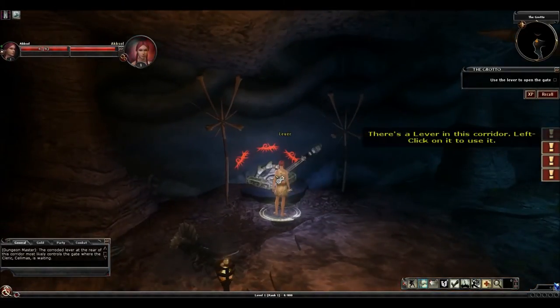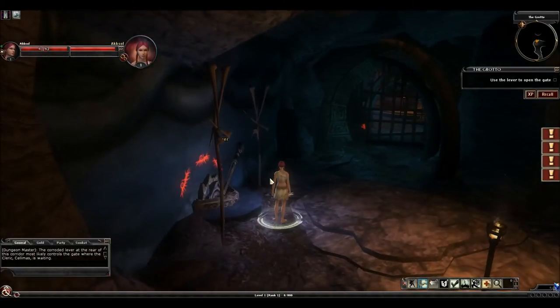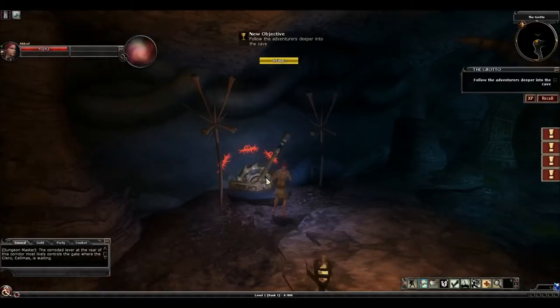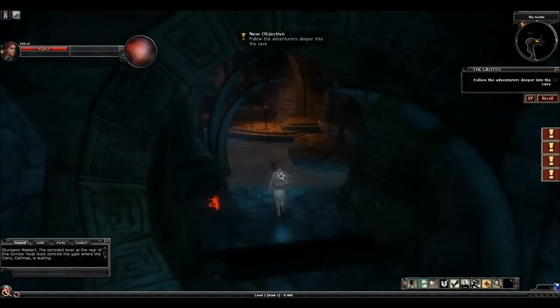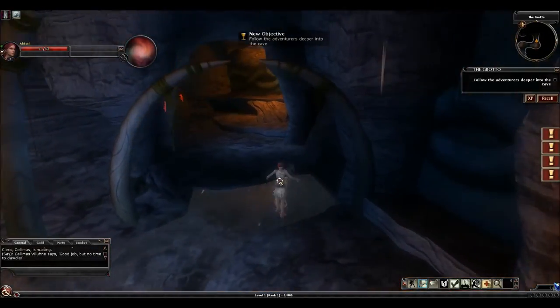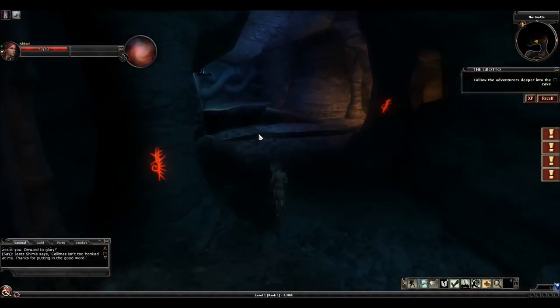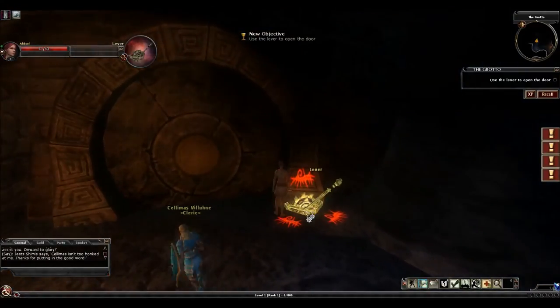The next lesson this quest gives us is levers. Levers like this you'll see often throughout the game. Some can be hidden, but more often than not they're out in the open like this. To pull a lever, you just click on it and it'll open this gate over here. We'll just continue the path — there's another lever right here as well.